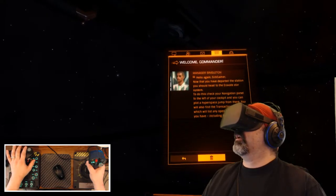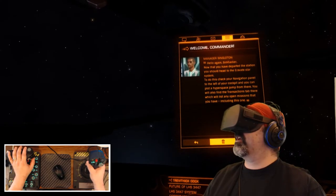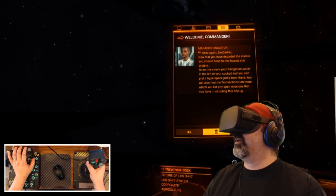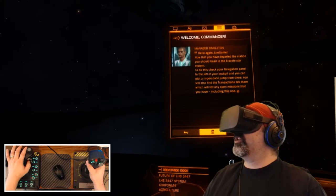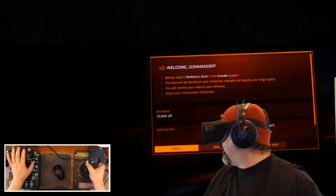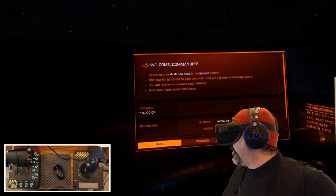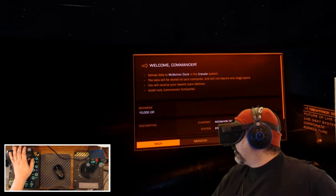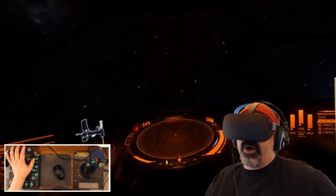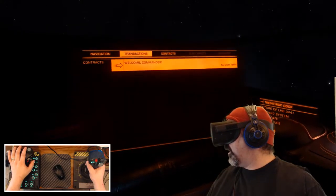My mission, should I choose to accept it - and I already have - is an incoming mission critical message to head to Eravate. A new message says: now that you have departed the station, you should head to the Eravate Star System. Check your navigation panel to the left of your cockpit to plot a hyperspace jump. You'll also find the transaction tab there listing any open missions. It says: deliver data to McMahon Dock in the Eravate system. The data is stored in the computer and won't require cargo space. You have five days to complete this.